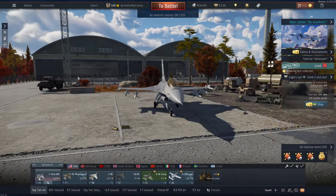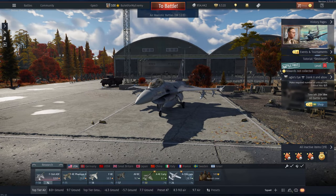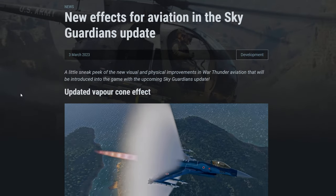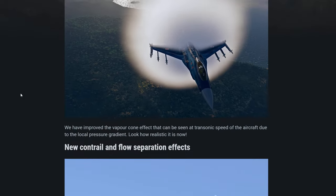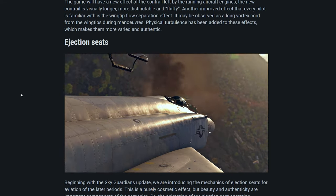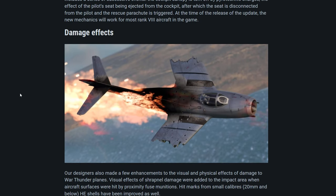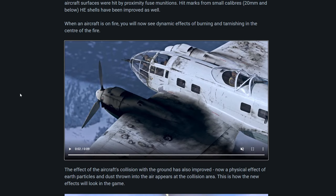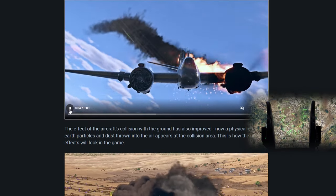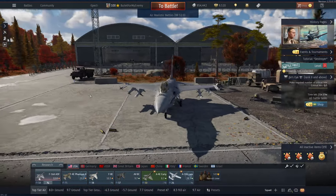Hey folks, welcome back to War Thunder. So this is a Viper-focused video, as you'll probably have gathered from the thumbnail. Pretty highly anticipated aircraft, but my major draw for this patch was actually the visual effects changes for air battles — things like gun hit damage, flame effects. They've added scorch marks to aircraft when they get hit in the dogfight. They also added radar gun sights.